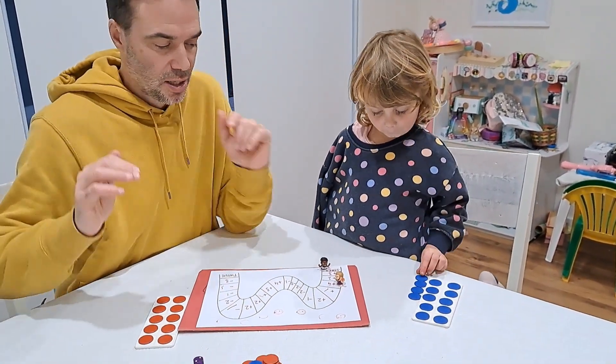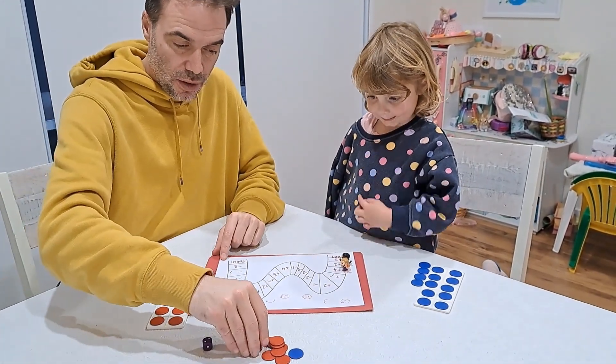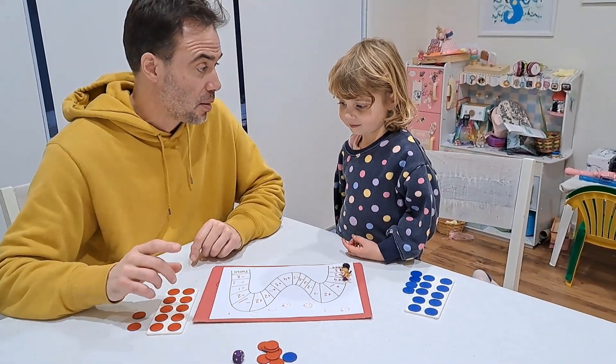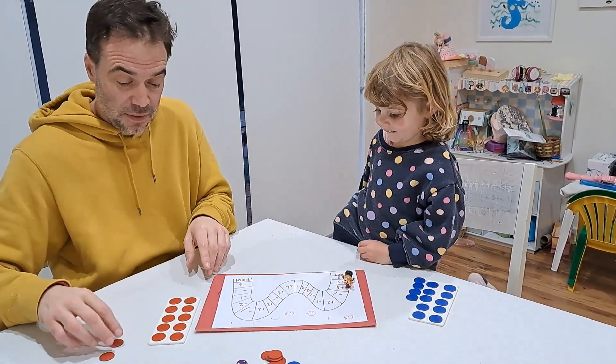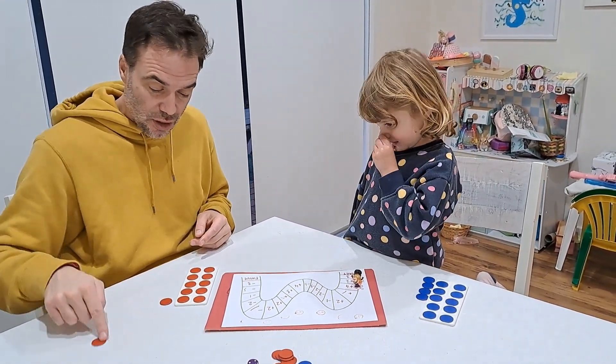My turn. Two. One, two. So I've got plus two. So I've got to get two more. Now we're going to check and see how many we've got each. I'll go first, Genevieve. Now Genevieve, I've got 10 here. 11, 12.